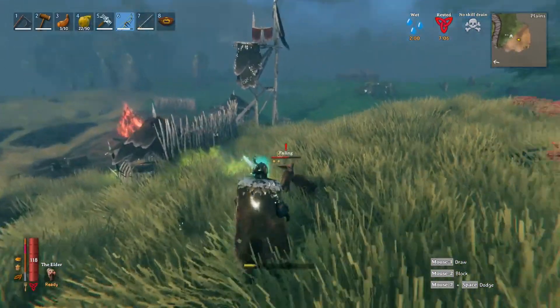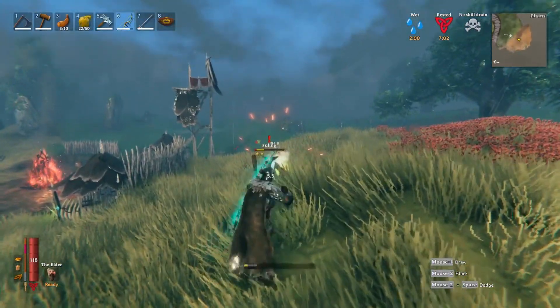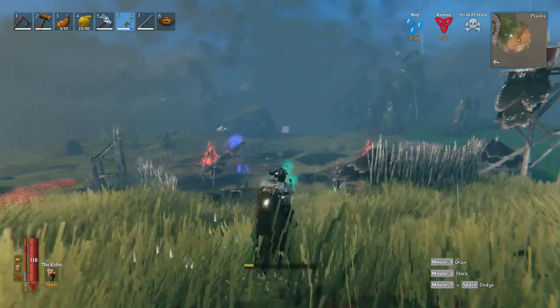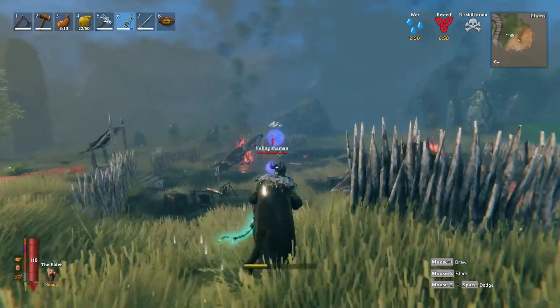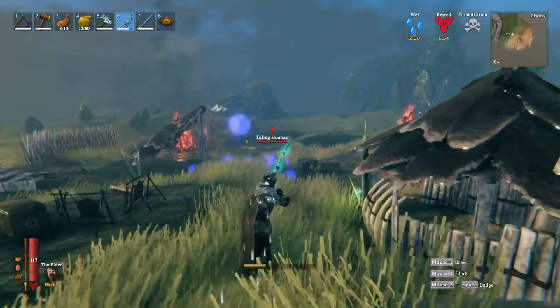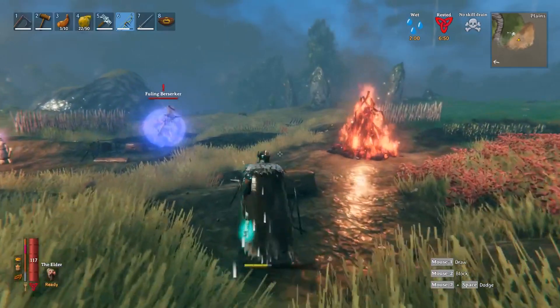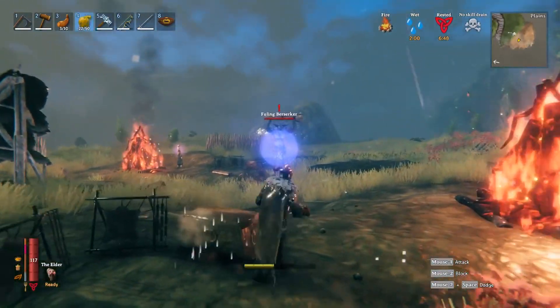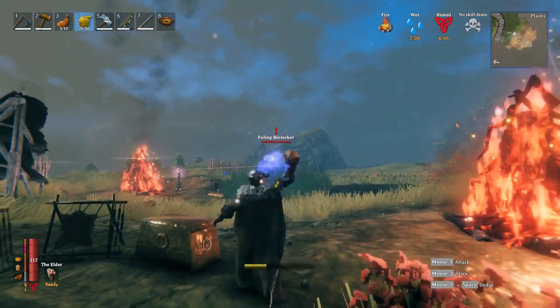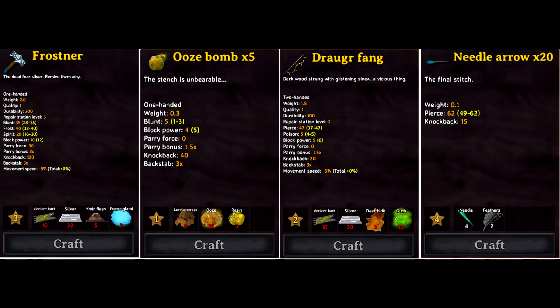Another thing I brought — not really a weapon — is ooze bombs. They apply a poison cloud to an area and are really effective against deathsquitos. They're also good for doing damage if enemies get grouped up while you're kiting them around. Not necessary, but if you can craft some ooze bombs, take them in.